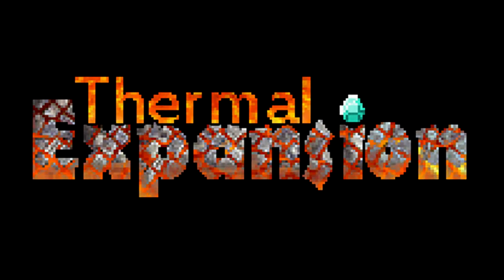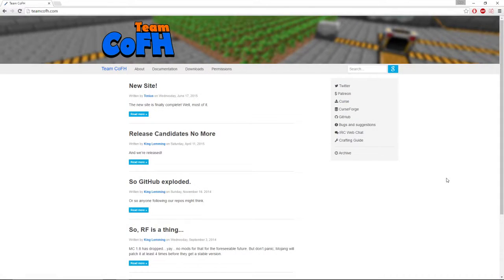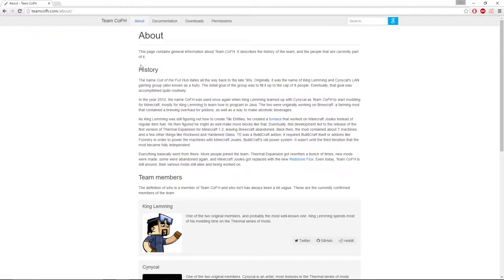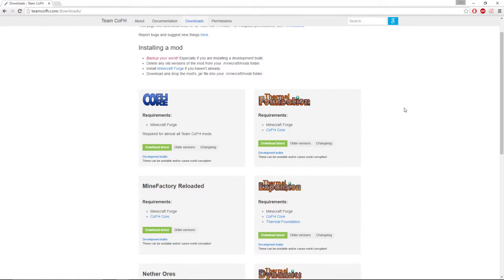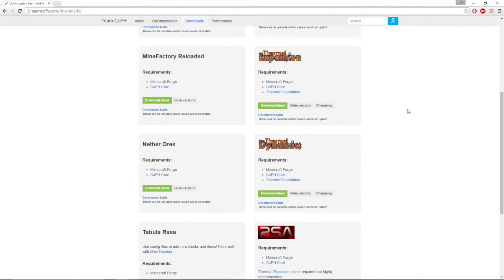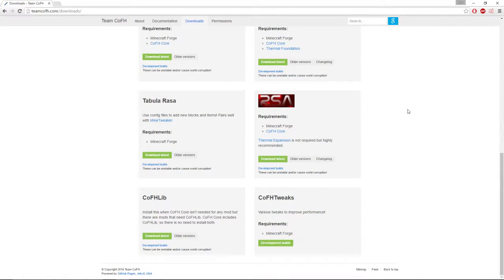Thermal Expansion is a mod created by Team CoFH, which adds new ores, machines, and most importantly, power generation and energy into your game. The mod I will refer to as Thermal Expansion is actually split up into three mods: Thermal Dynamics, which adds pipes and cables; Thermal Foundation, which adds ores and metals; and of course Thermal Expansion, which adds generators and machines.